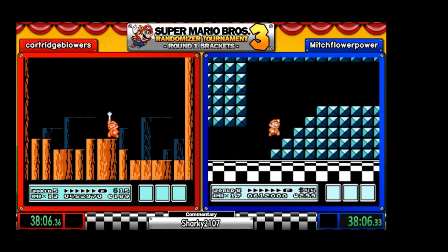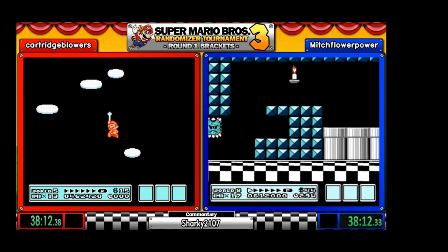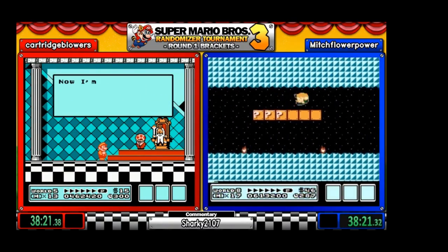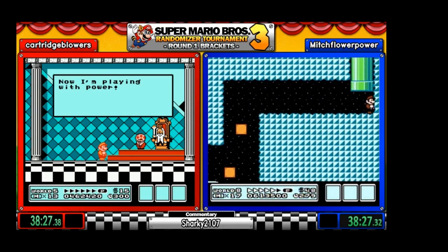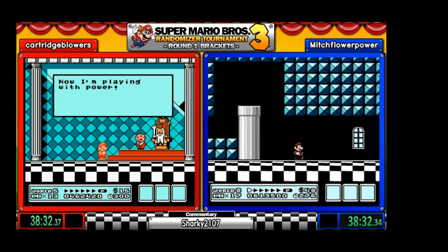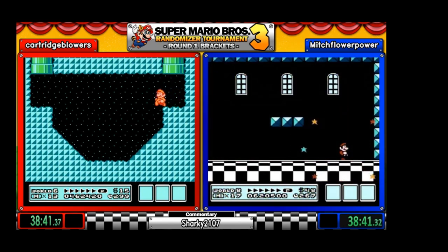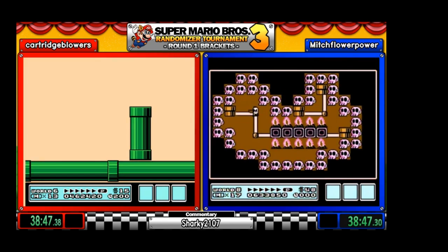Mitch gets no hand bridge — just don't die, Mitch. Oh, a flame. He decides to take the pipe here, which is probably a little bit slower but safer. A run-away star — walking flames to kill. You can't enter a pipe with a star going up a pipe. Meanwhile, Cartridge has entered World 7 as his sixth world.